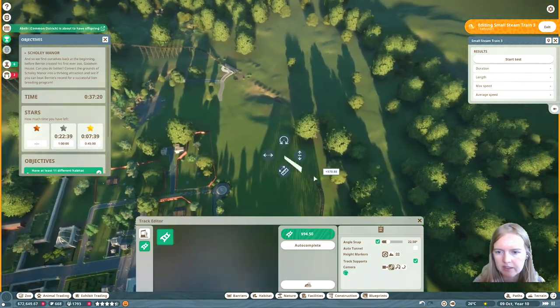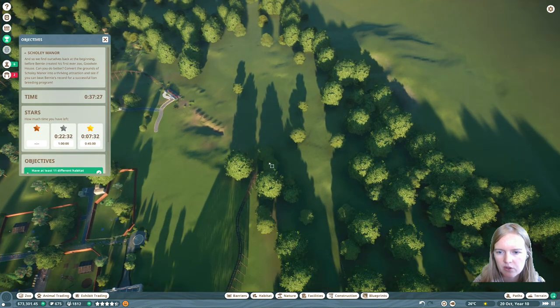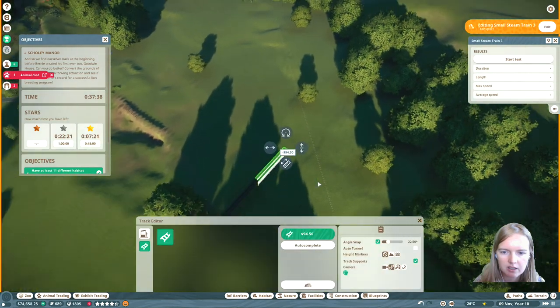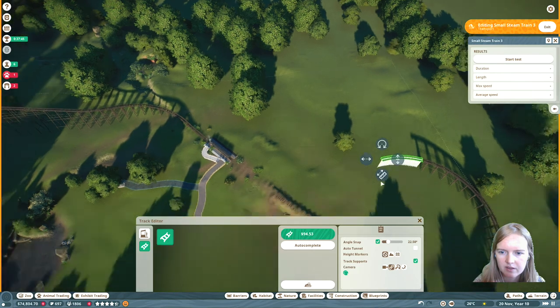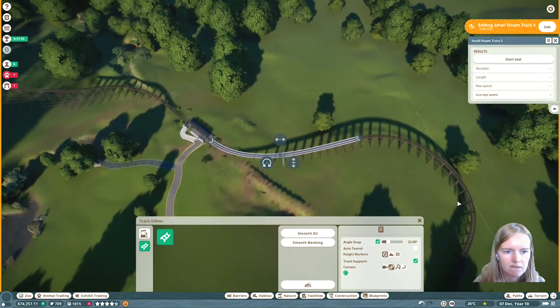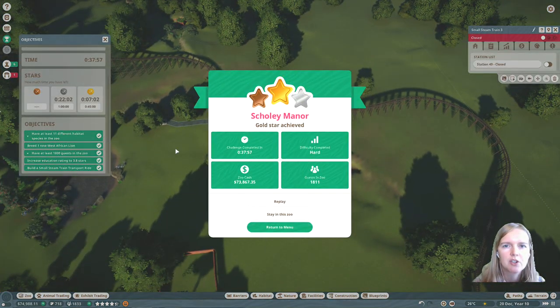Let's connect this one to the station and hope that it will be long enough. Just hit autocomplete at some point. There you go! And that, my friends, is how you achieve the gold star. Thanks for watching.